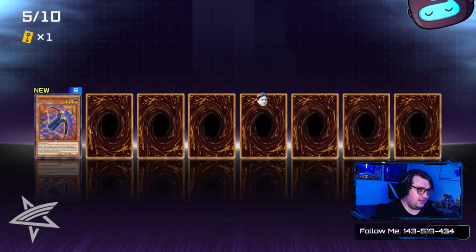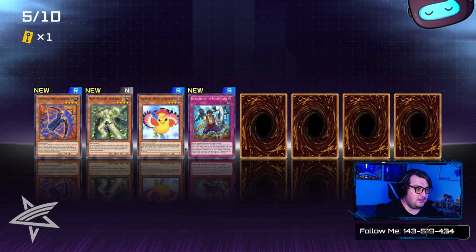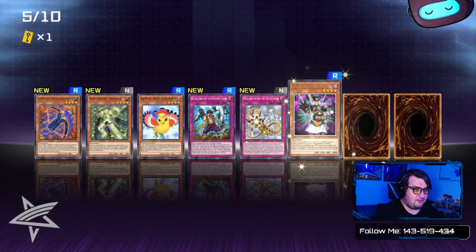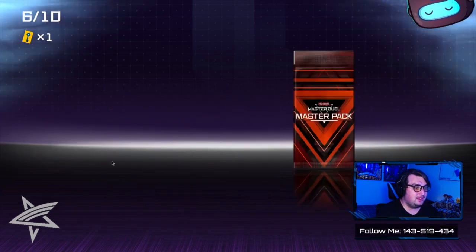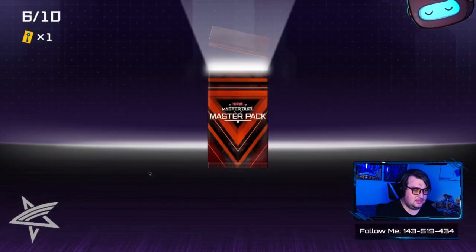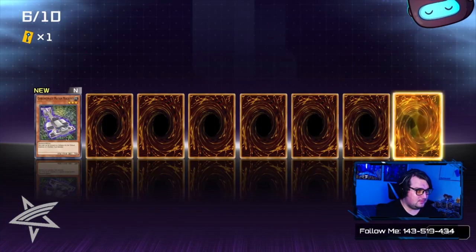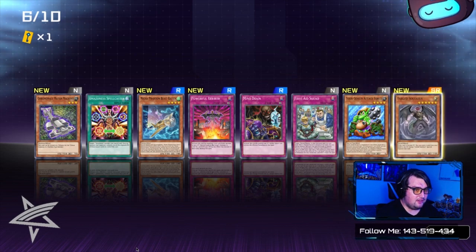Superheavy Samurai Soul Piercer, Gem-Knight Emerald, Blackwing — shout out to Dash. And Meklord Astro Infinity, which is also a holo, Salvage, and Exploded Dragon Wing. Solid pack. The Super Rare is Fabled...